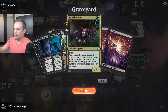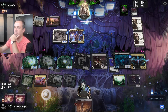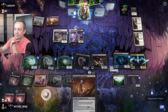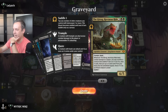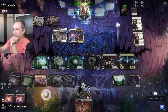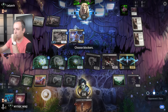We can give it trample and haste by doing this. The best one is probably the lifelink — by the way, when they kill this it's an Insidious Roots trigger because it goes in our graveyard and comes back. We also could have just got this back and done it, but I'm not sure. Let's just go for it.